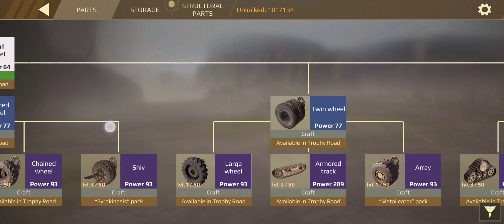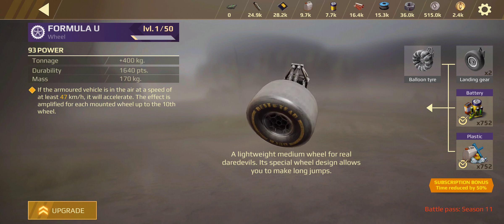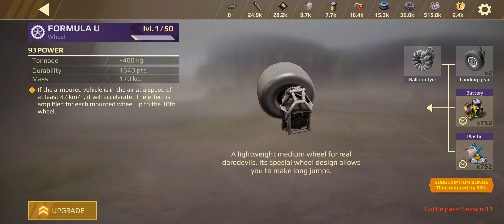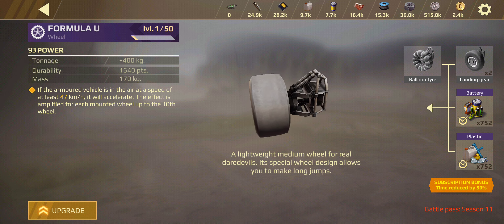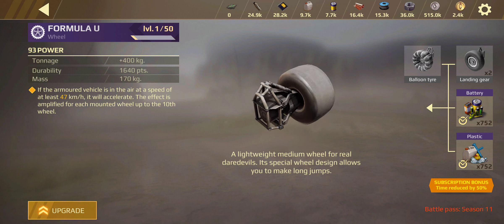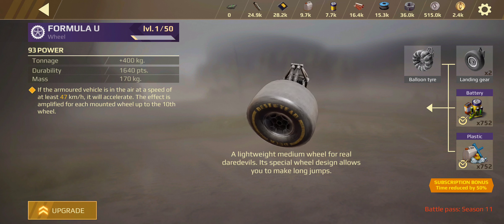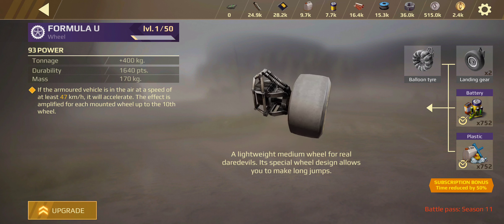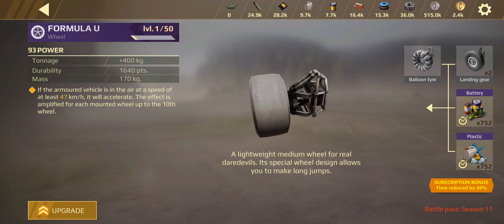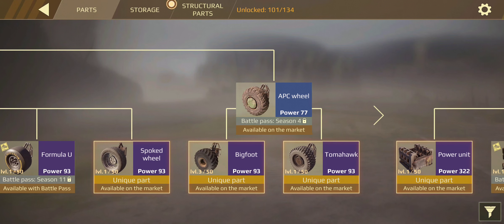The Formula wheels: if the armored vehicle is in the air at speeds of at least 47 kilometers per hour, it will accelerate. The effect is amplified for each mounted wheel up to the 10th wheel. I'm not exactly sure if that means you boost forward in the air or gain accelerated boost upon landing, so I'm interested to test that with the build once I get the battle pass.